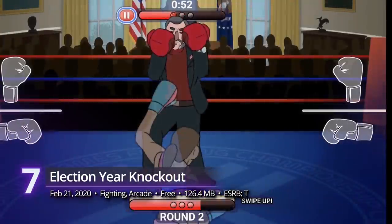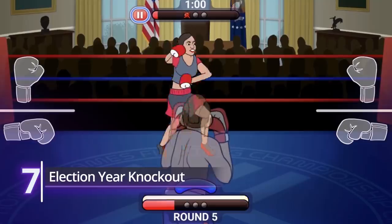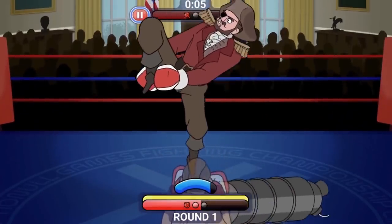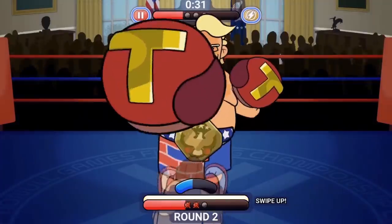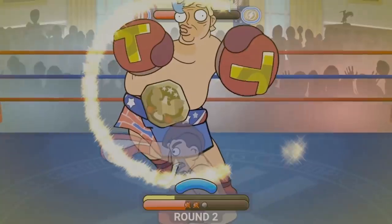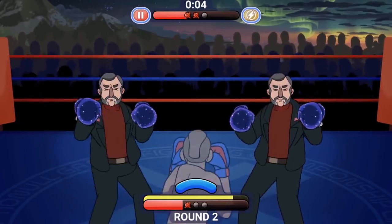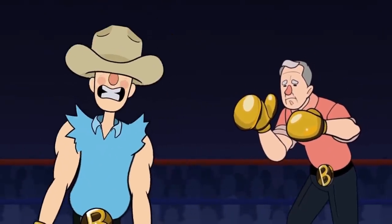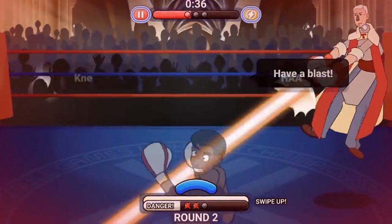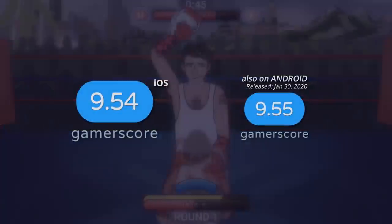Number 7: Election Year Knockout. There are no parties and running mates in this election knockout. American politics has always been a spectacle, but this game takes that to a whole new level, presenting iconic office holders from then and now as witty characters ready to square it off in a long-running campaign. Election Year Knockout is not just funny — it's also a hell of a lot of fun. Bring your boxing skills up a notch as you create your own character and party to face off with the likes of Ted Bruce, AO, Cap'n Crenshaw, and so much more. It celebrates its iOS debut with a high-flying gamer score of 9.54.